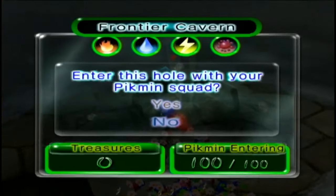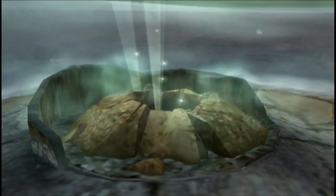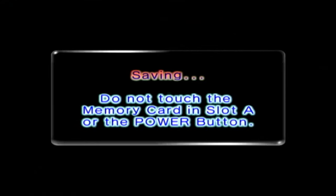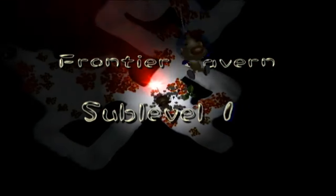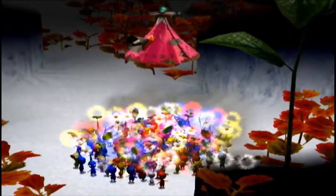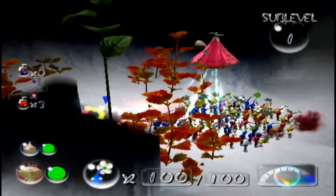In we go — this is the Frontier Cave. In we go. I looked up. Hi there, stink bug. Oh, there's a lot of stink bugs!